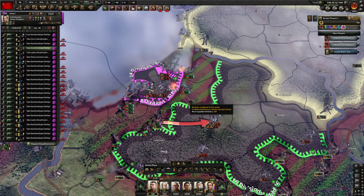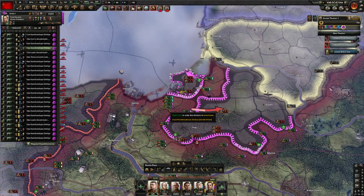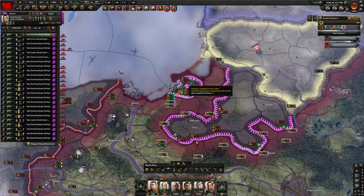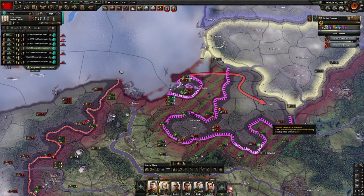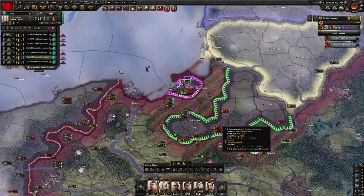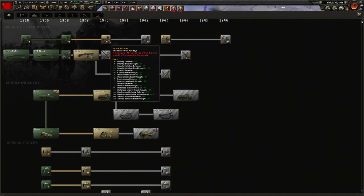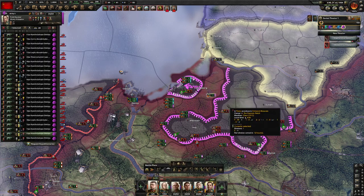These infantry divisions will be able to beat back our light tank divisions so we have to be very careful. Let's have one guy retake Suwałki — these guys are going to be in bad shape if we cut off the rest of their supply. Let's also go for the better infantry weapons.